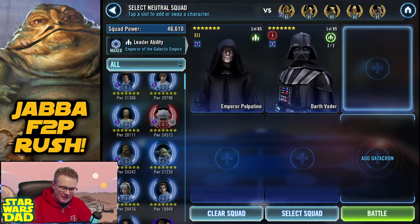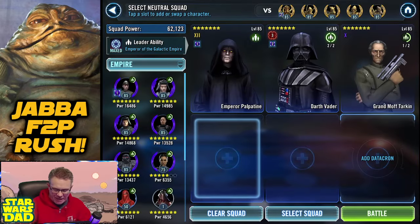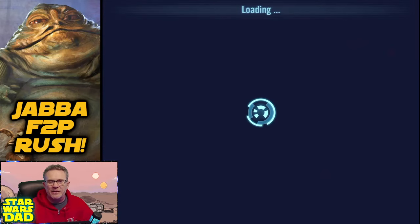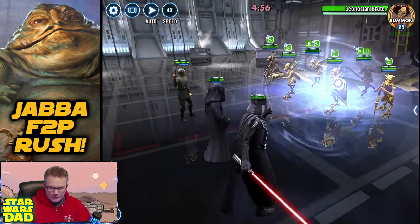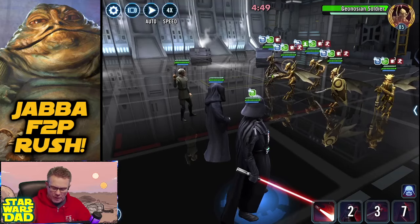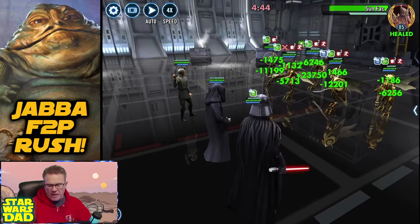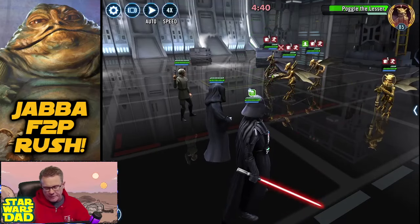We're going to go with this and this — we'll get another Empire out there just to handle some side stuff. Let's see what we can do here. Can I knock Spy out? Thank you. We're going to come back around to Poggle and GBA here in a second, because I think what I want to do is take out GBA if I can — and I think I can. There we go.